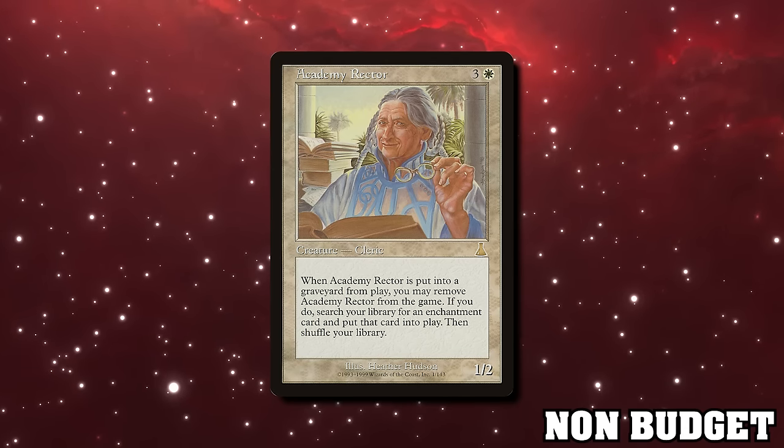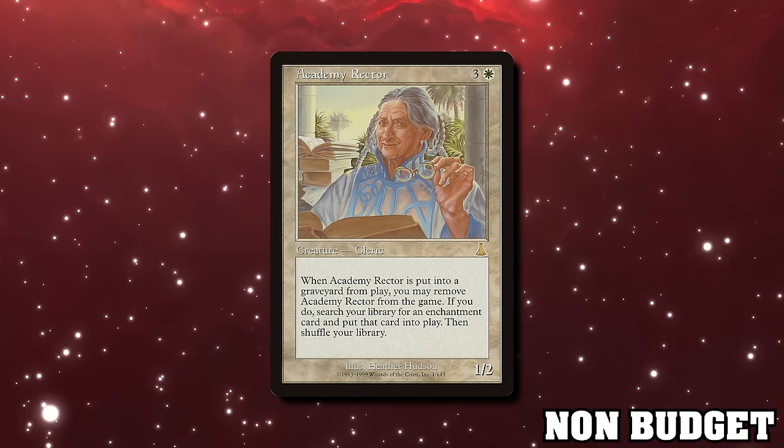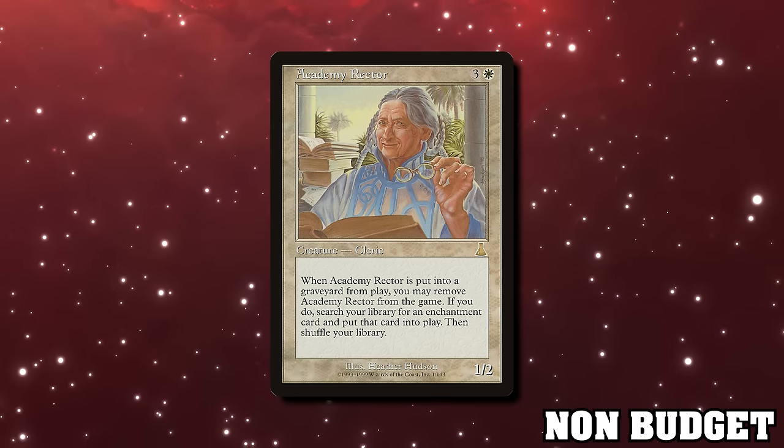Academy Rector is an expensive reserve-list card at around sixty dollars that can't be reprinted. When it dies, search your library for an enchantment and put it directly into play. A weird tidbit: if an aura enters play directly via an effect like this, it can go onto shrouded creatures — shroud stops targeting, but putting things directly into play isn't targeting. Academy Rector can fetch Indrik Umbra and then you go to combat and ruin everyone since everything must block the Indrik Umbra. It also has first strike, so it probably trades or kills blockers before it dies.